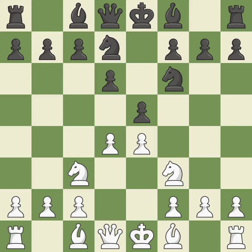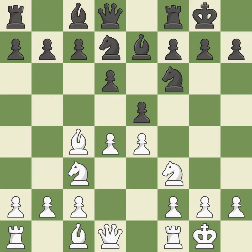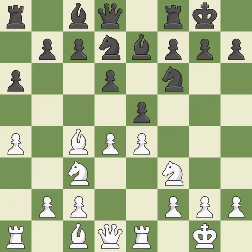Nbd7 develops the knight toward the center and supports the knight on f6 and the pawn on e5. A bishop moves out of its beginning square and into the action, activating it. Castling gets the king to a safer square out of the center of the board, while also developing a rook. Castling kingside tends to be safer because the king is further from the center. Castling to the same side of the board as the opponent tends to lead to less sharp positions as compared with opposite side castling.